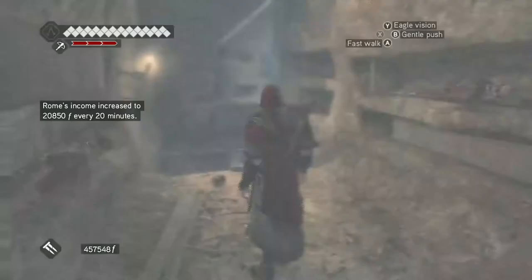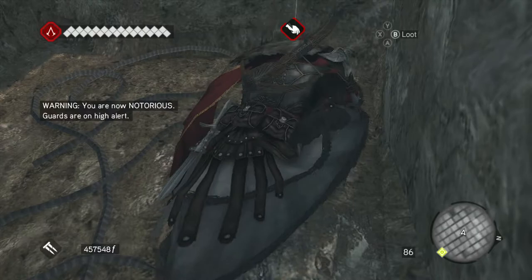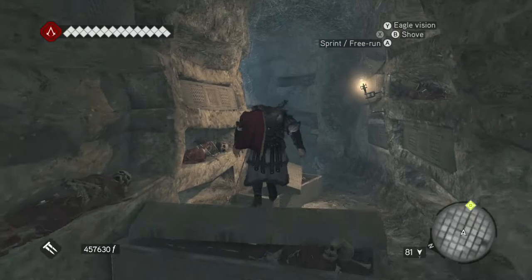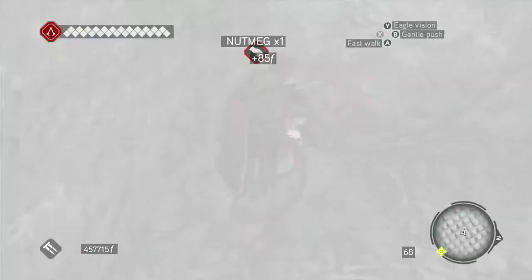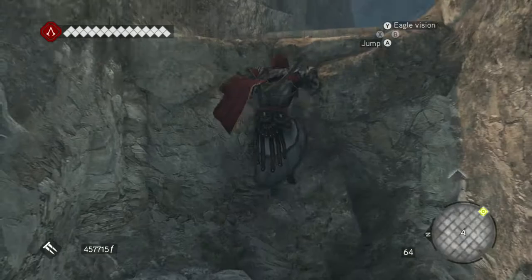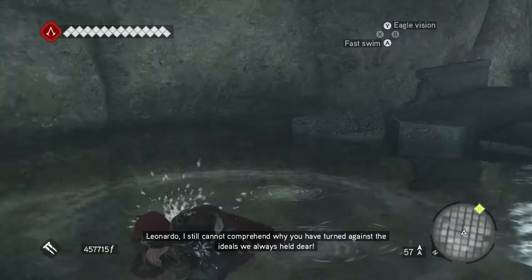Now I'm going to roll on. Alright, the first chest is just immediately down here, so let's grab that. I think there's six chests in this. And another one is just right down here, kind of really close to each other. Come up to the next one, just right over there. I'm going to be quiet so we can listen to them talk.